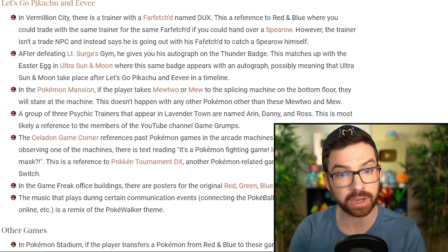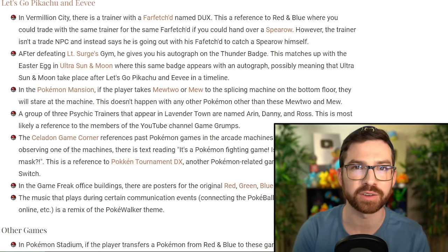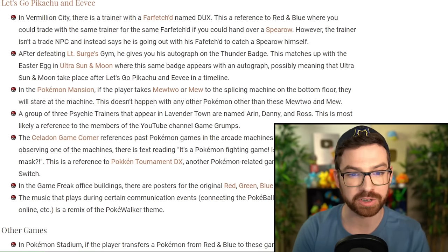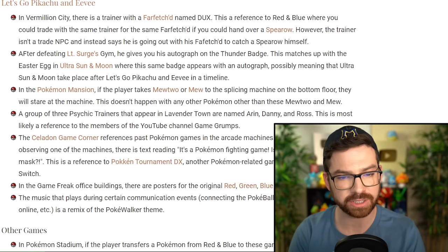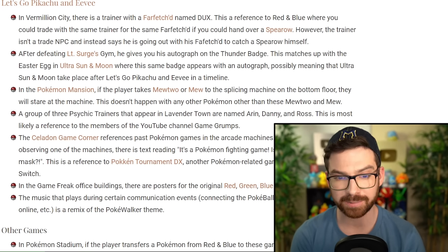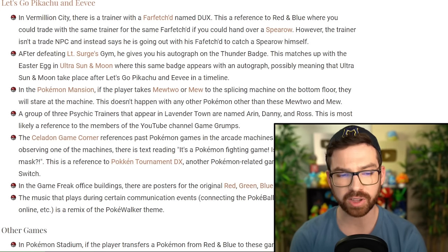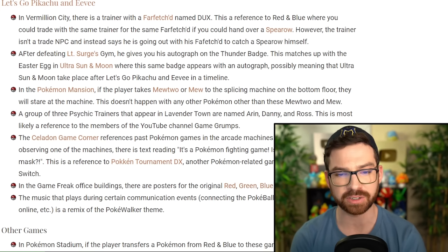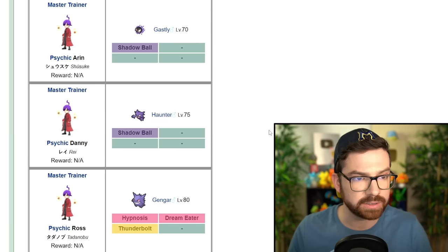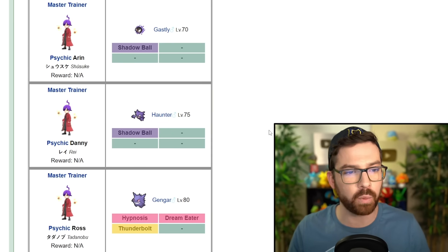After defeating Lieutenant Surge, Jimmy gives you his autograph on the Thunder Badge — like how you have an autographed Thunder Badge in Ultra Sun and Moon. In the Pokemon Mansion, if the player takes Mewtwo or Mew to the splicing machine on the bottom floor, they will stare at the machine. It doesn't happen with any other Pokemon other than Mewtwo and Mew. A group of three Psychic trainers that appear in Lavender Town are named Aran, Danny, and Ross — this is most likely a reference to the members of the Game Grumps YouTube channel. Are they aware of this?